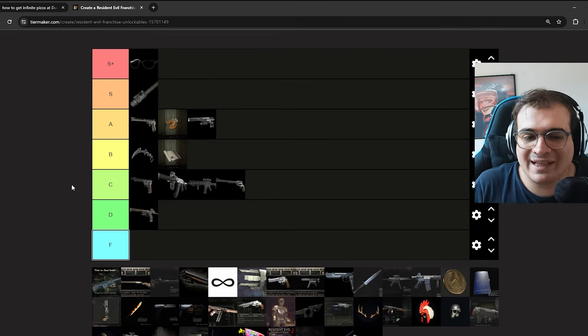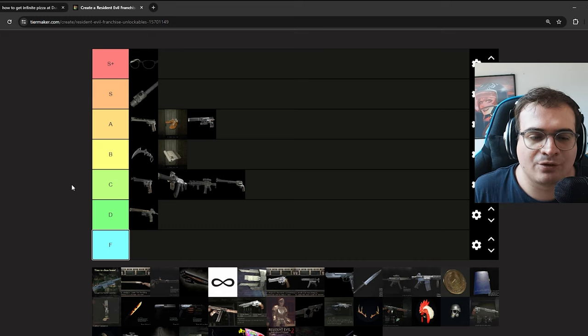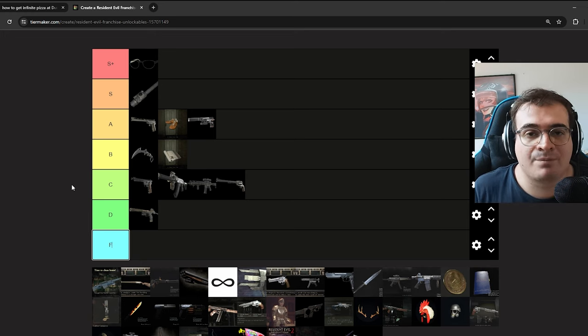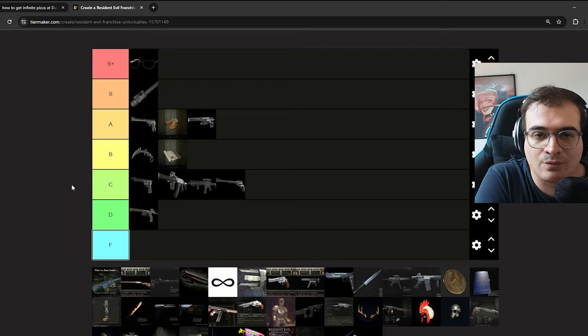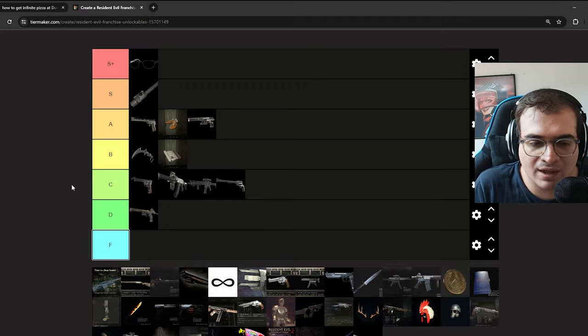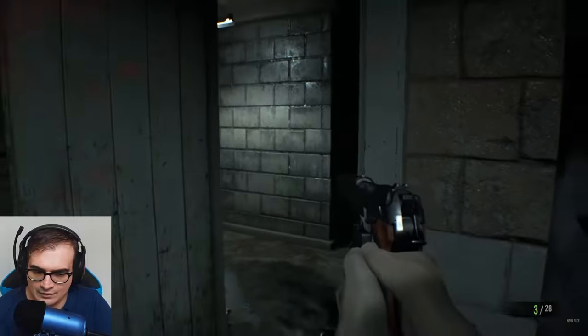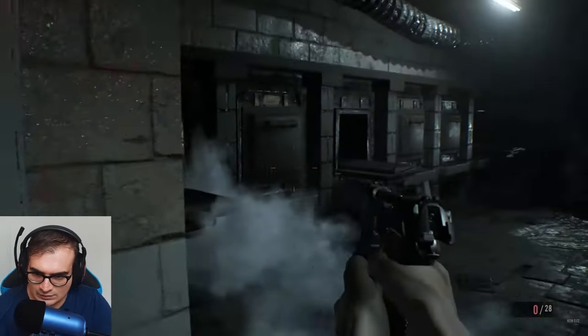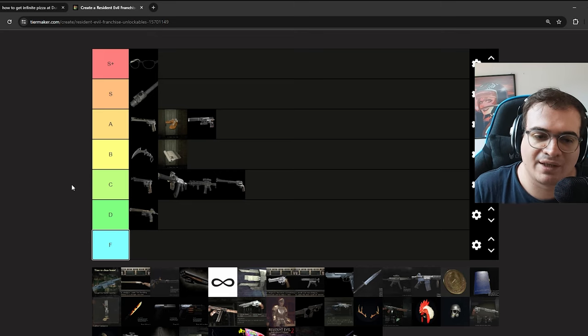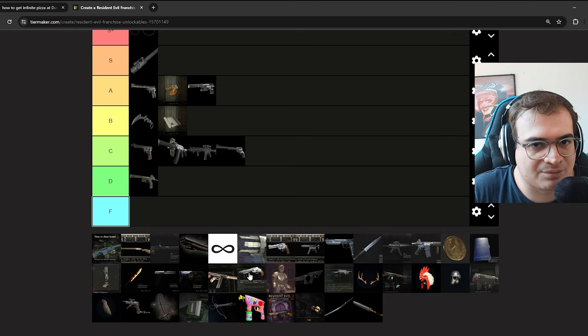The Albert pistol — this is the main weapon I used in RE7's Madhouse run. Madhouse changes item locations and enemy encounters, and enemies deal and take more damage. The Albert weapon deals extra damage and was designed for you to play through Madhouse with — similar to how the Grenade Launcher in RE Village was designed around Village of Shadows. It's not fully broken or infinite, but it's very useful on Madhouse difficulty. I'm putting it on A — it's pretty good, not essential, but really useful and probably not something you'll use beyond your Madhouse playthrough.